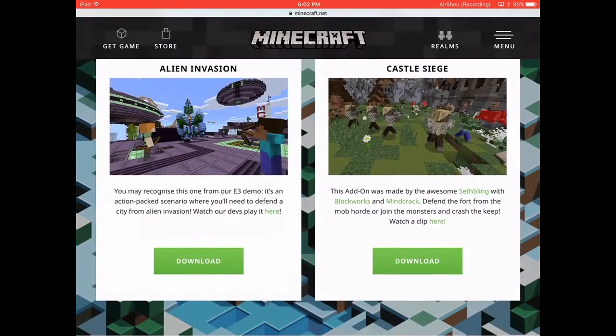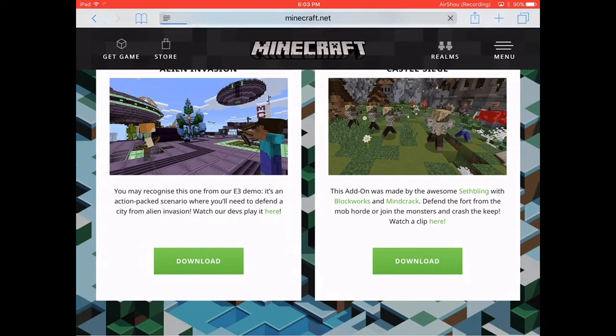Scroll all the way down to the bottom and you're going to see Alien Invasion and Castle Siege. For this video I'm going to do Alien Invasion — here's a demo of what add-ons can do for you. Since they just released add-ons like last week, I know I'm kind of late, but since they just came out, it might be laggy for you on some devices.